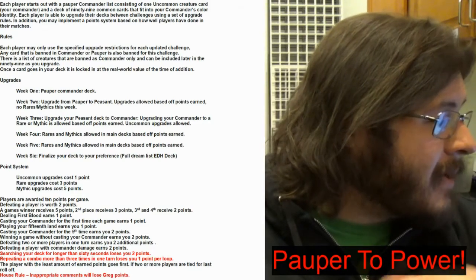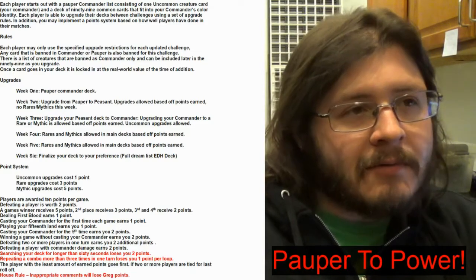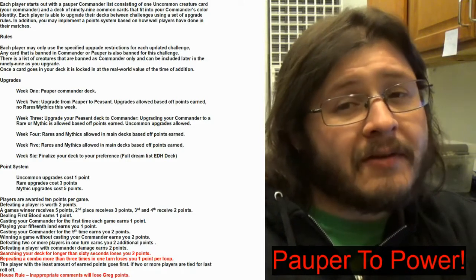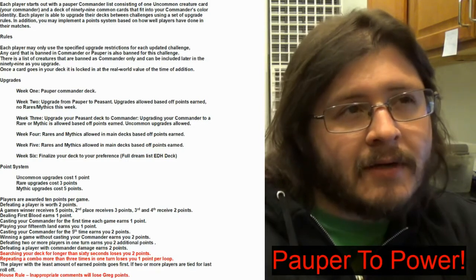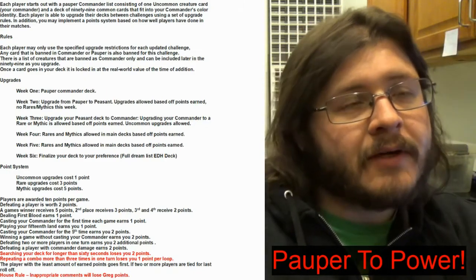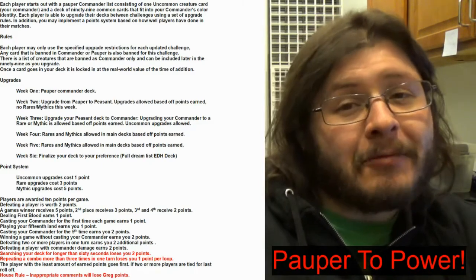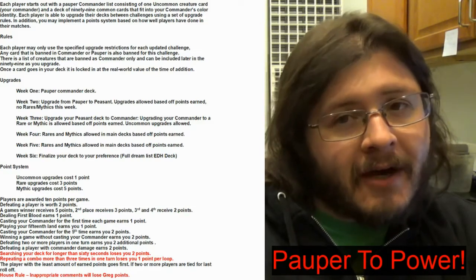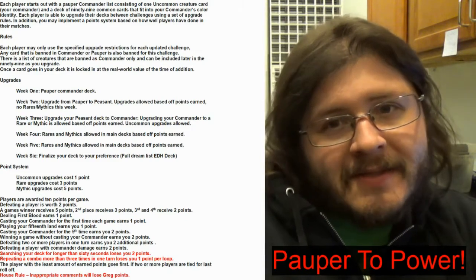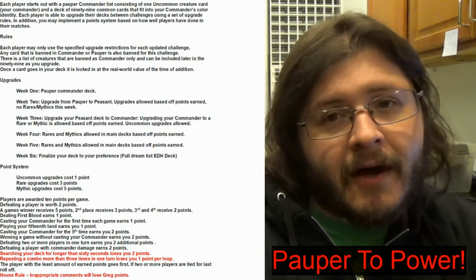Week two is an upgrade from Pauper to Peasant — essentially that means uncommons are now allowed in your deck. The way we're going to put a restriction on that is based on the amount of points you got from the previous game, that's how many cards you can add. One uncommon is worth one point. If you get the lowest possible points in your gameplay, which is 13, you can only upgrade 13 uncommons. If you get the highest — maybe 16, 18, 20, who knows — then you are allowed to add that many uncommons to your deck.